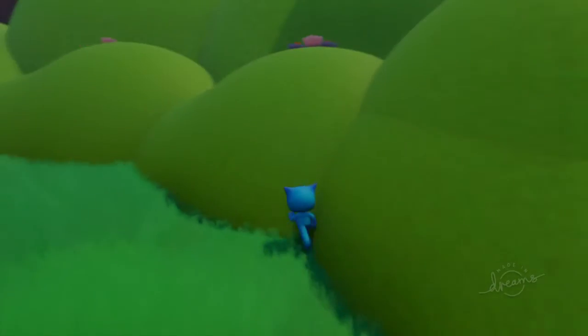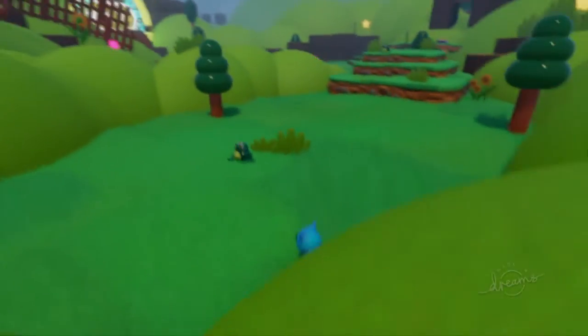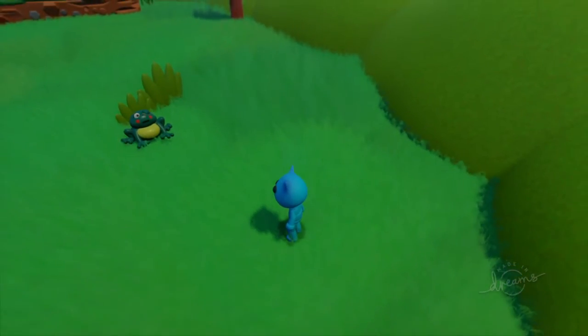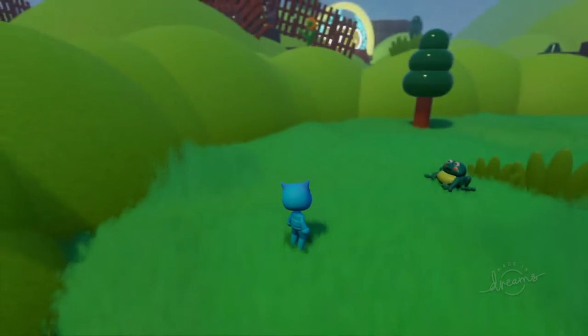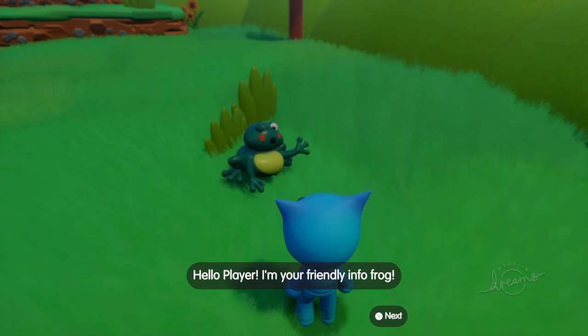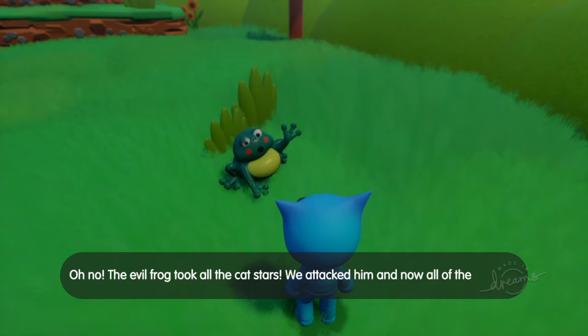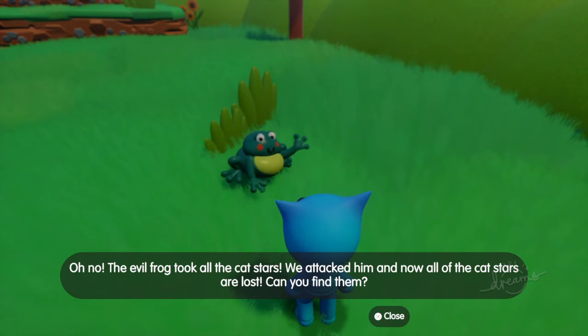This world might seem a little short — one, it's the easiest world in the game; two, I know where everything is; and three, this is only one area of the whole world. The evil frog says: 'Hello player, I'm your friendly evil frog. The evil frog took all the Catstars. We attacked him and now all the Catstars are lost. Can you find them?'